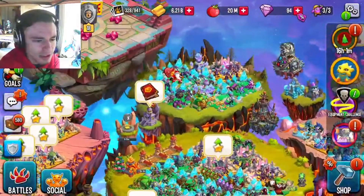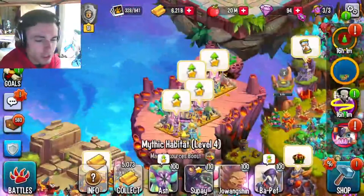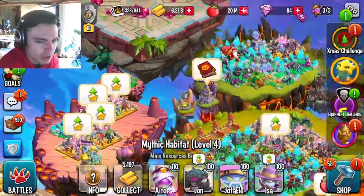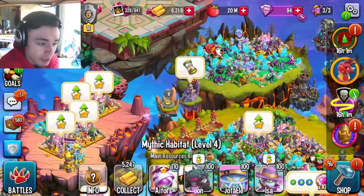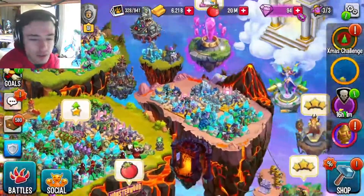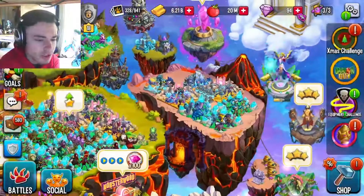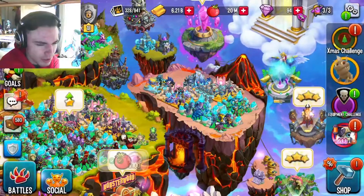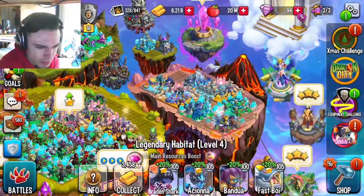And then I have my magic monsters up here. On the left here, I just have some random mythics. I'll be moving them around eventually. I do have four magic ones, so I could probably replace a legendary habitat with those, and I will do that eventually. And then I have my water monsters right here. I could probably fit another habitat up here if I really readjusted everything, but honestly, it might be a little hard.